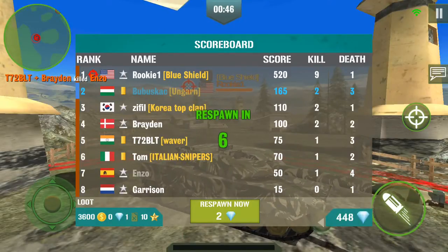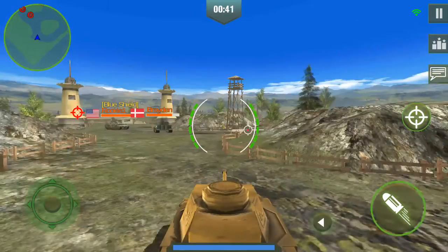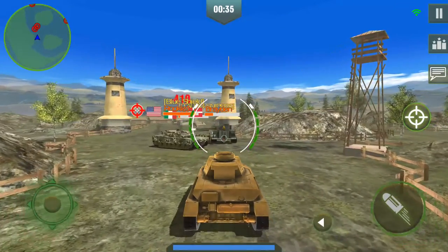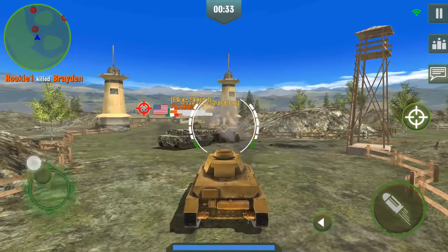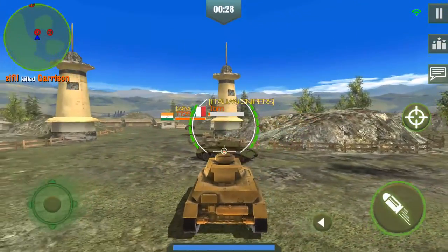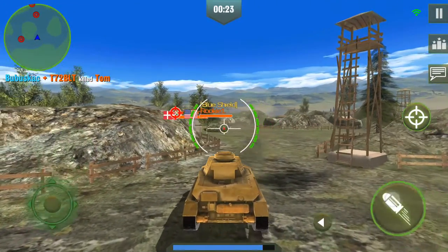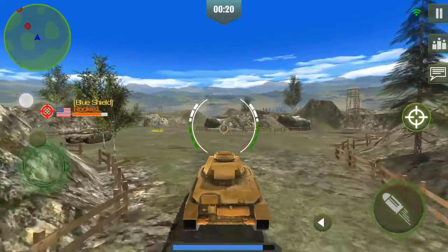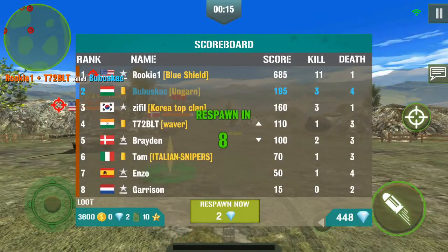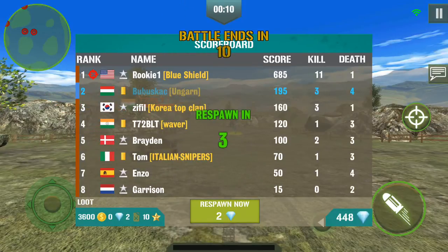Rookie, rookie, rookie - good to see one tank. Obviously rookies have weaker tanks. So it's accessible as well.